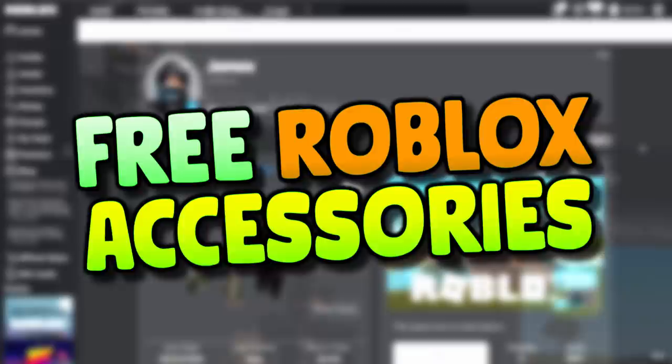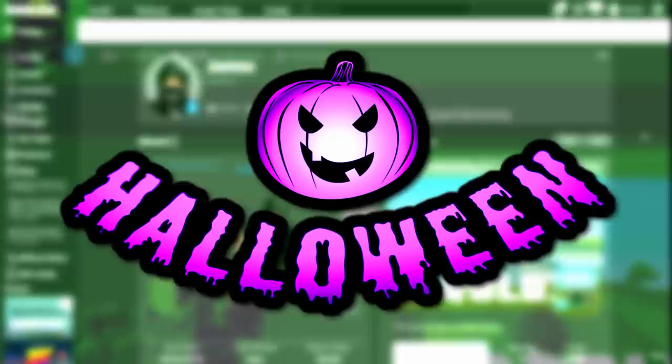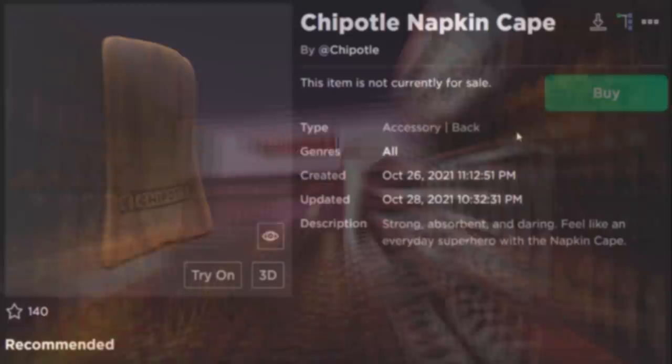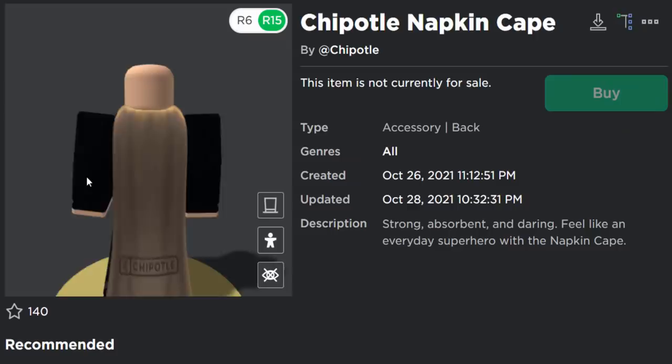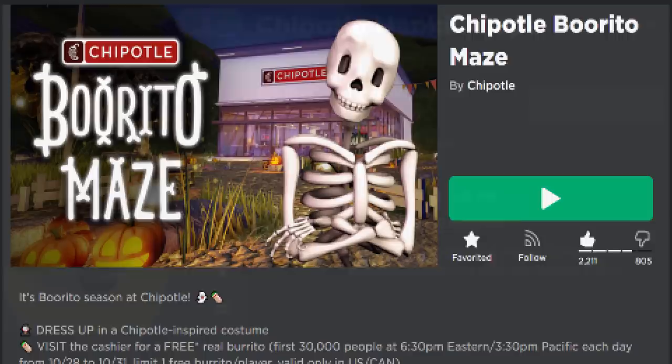Welcome back to another free accessory video! The Roblox website is now back up and running, maybe only for certain players. In this video we are going to be playing the Chipotle Halloween event and getting a free accessory called the Chipotle Napkin Cape. It's a back accessory — a cape that goes on your Roblox avatar. It looks kind of cool and of course it's free, so you might as well get it.